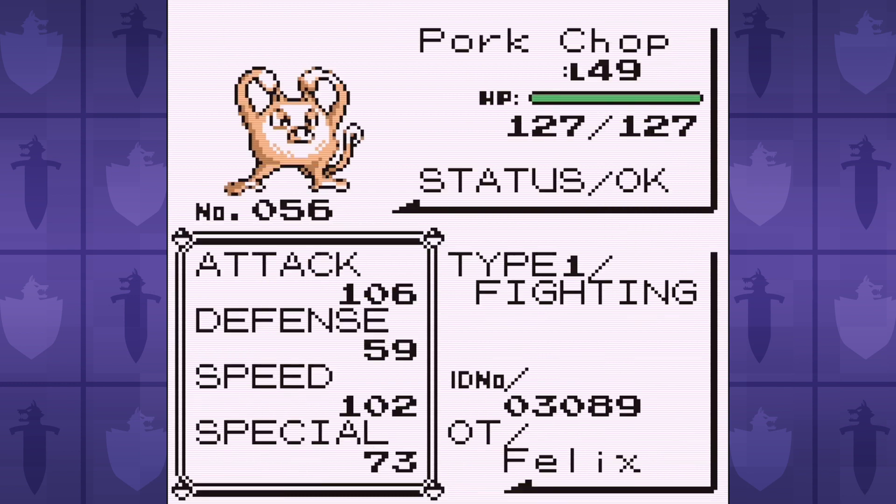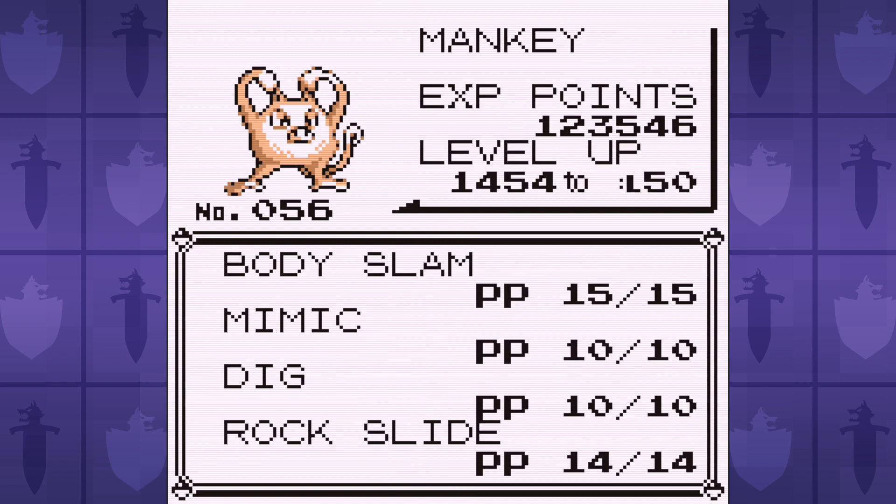Here are the stats going into the Elite Four. The attack and speed are pretty mid, but the rest of the stats are just awful. Mankey's stats are looking like Diddy Kong when we're going to need a Donkey Kong to win.